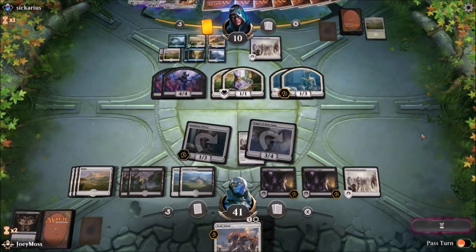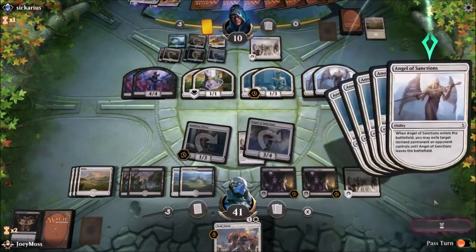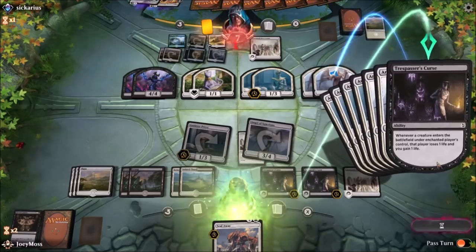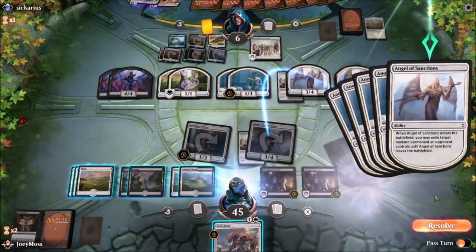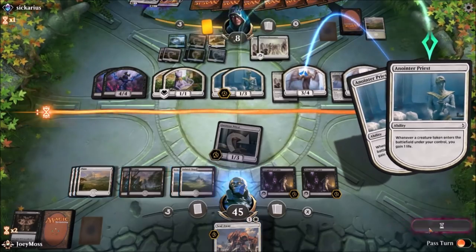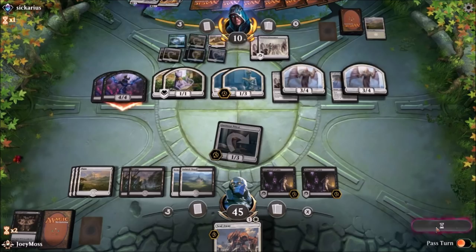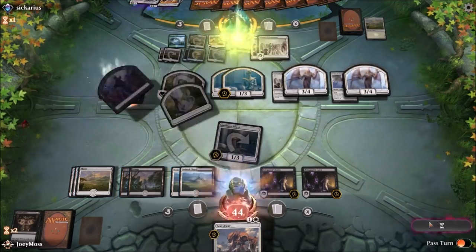I bet he found another Anointer Priest. Well played sir, well played. That could wrap up the game. Yeah he's taking a hundred procession triggers. Down to six — he got punished for that, so funny. Why is it making me hit resolve? Arena's goofy.